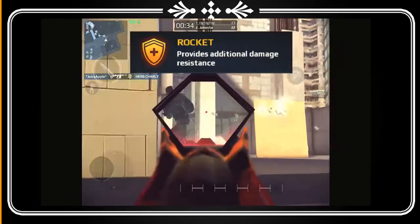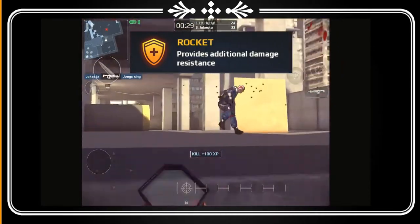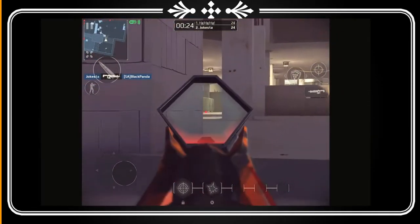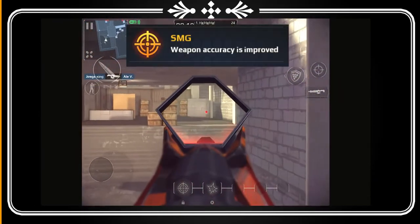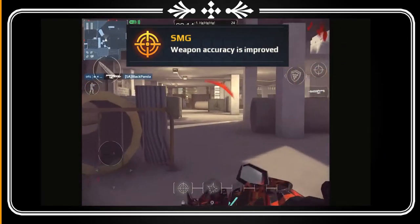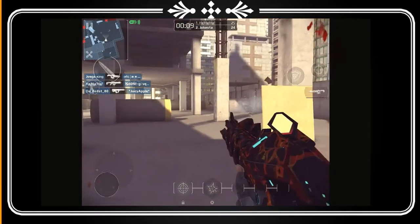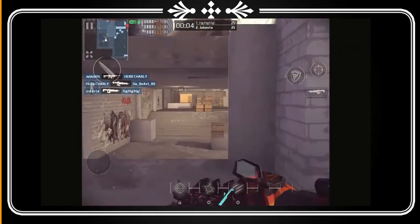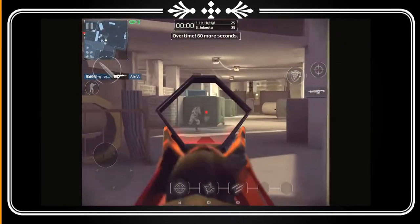Next we have a shield icon — basically it's Rocket, which provides additional damage resistance. This is also a good thing, but I'm playing a lot of battle modes so I don't really need it — I'm going to cancel that out. Now this one's a big one I'd definitely recommend: SMG weapon accuracy is improved. It kind of explains everything right there — you need this. It improves your accuracy so much, so definitely pick this up and never cancel that one. That's one of the best.